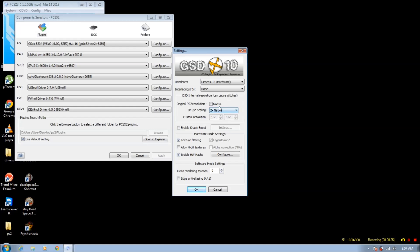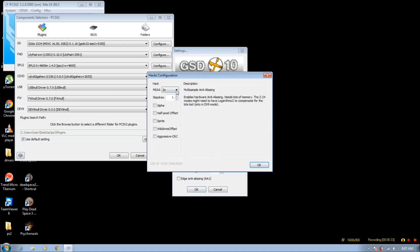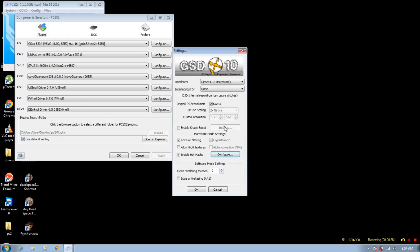If you have a really low-end computer, use native, and you can increase anti-aliasing a little bit. You don't want to allow 8-bit textures. I know a lot of people in their config videos say to use 8-bit textures, but for Final Fantasy X and maybe some other games, that'll slow down your game when you're in menus and stuff.